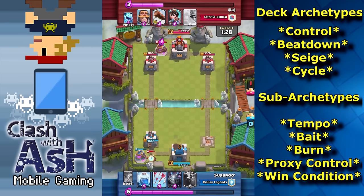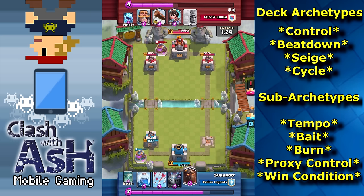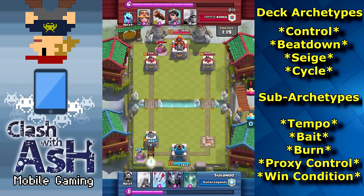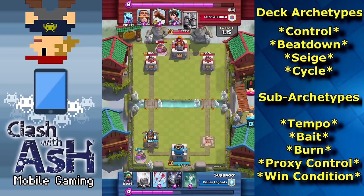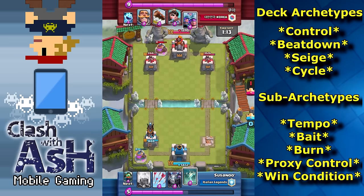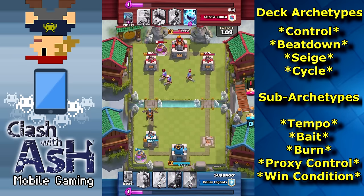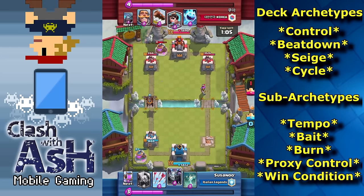A beatdown deck is almost the exact opposite. A beatdown deck really relies on heavy tanks and then stacks of troops placed behind the tanks to do a lot of damage. A really popular one in the game right now is a Goizen deck, relying heavily on the giant and the poison. Obviously golems and PPP decks are also examples of a beatdown deck. We'll get more to the specific deck names in just a minute.